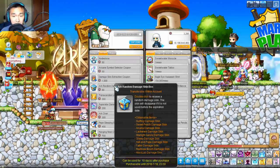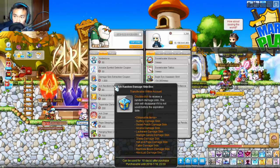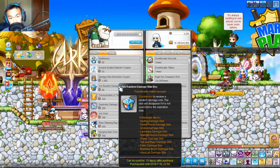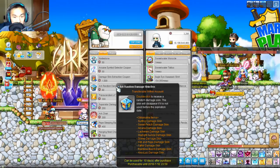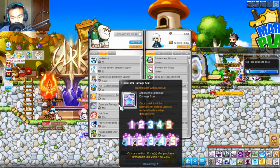You also have the Arc Random Damage Skin box — this is actually a really, really good Damage Skin box. I would highly suggest you guys get it. What you want to look out for is the Absolide Damage Skin, the Fafner Damage Skin, Radiant Pei-Pei, Arcana, and the Lachlan Damage Skin to some extent. These are five extremely good-looking Damage Skins, so I would highly recommend spending a couple coins here. But don't go overboard, because there's a better Damage Skin box for the next season's shop. There's also the Zero Damage Skin and the Superstar Damage Skin for Angelic Busters.